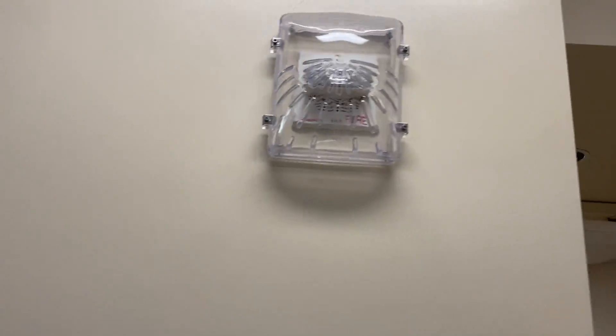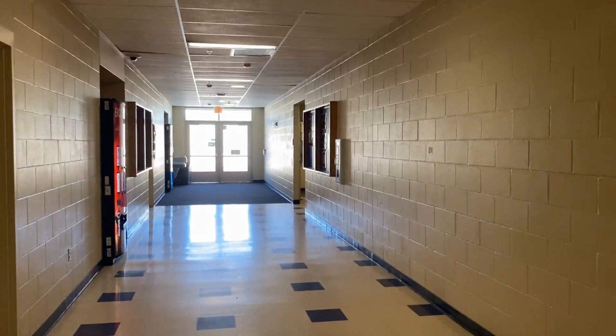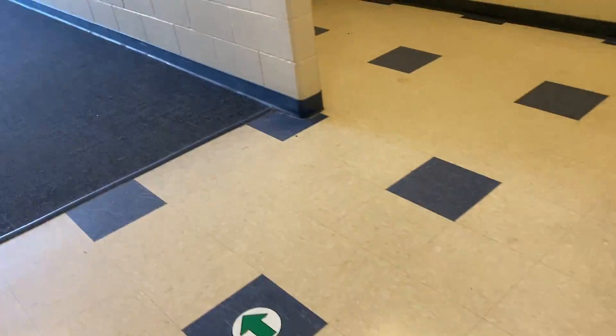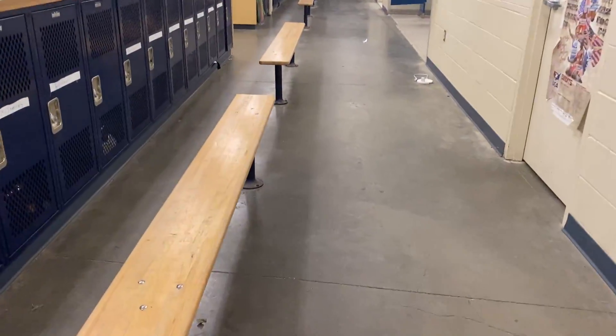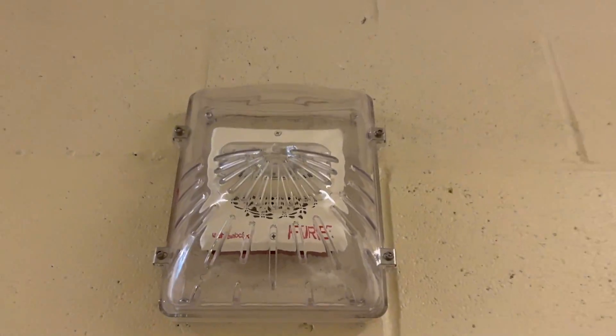The fire alarm voice evacuation announcement begins playing: 'Attention, attention, attention. An emergency has been detected. All occupants walk to the nearest stairway and walk down. Do not use the elevator. Walk to the nearest stairway. Do not use the elevator. Walk to the nearest stairway.'